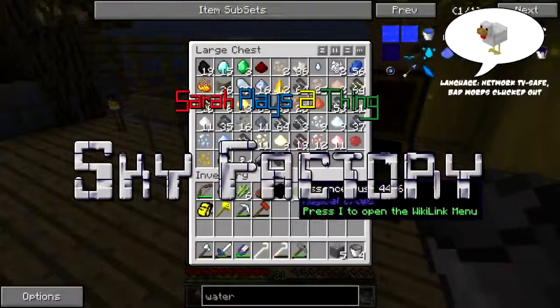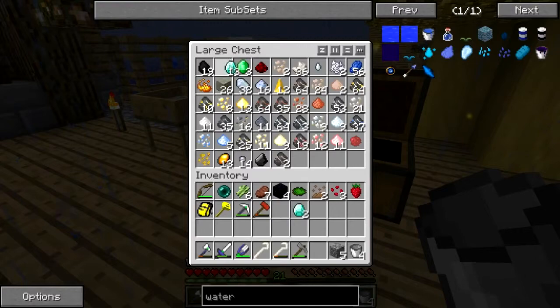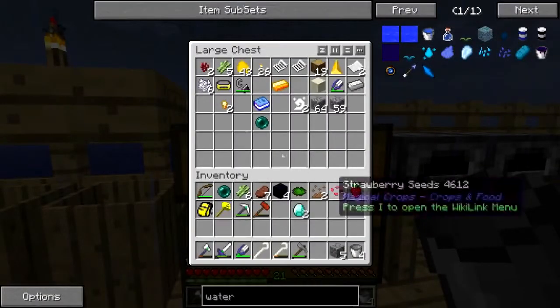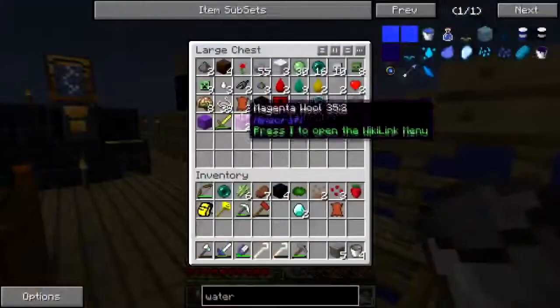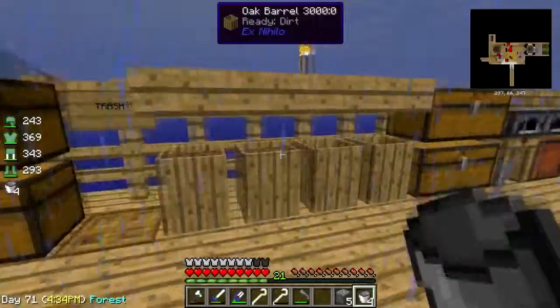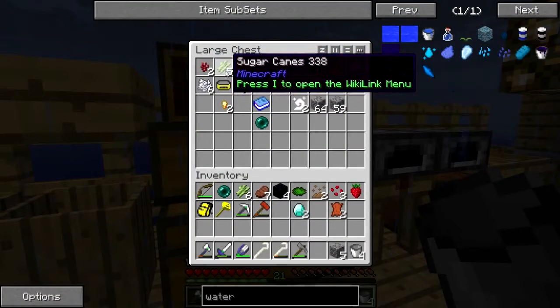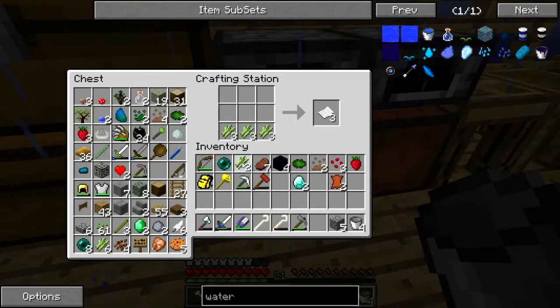Hey folks, welcome back to Sky Factory! I've got obsidian and I think it's two diamonds. I need a book - first I need leather, then I need a book. I'll need two books actually because I need one to enchant. Okay, just give me all that, let's turn it all into paper. Let's make two books.